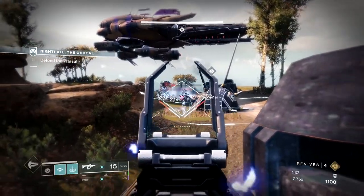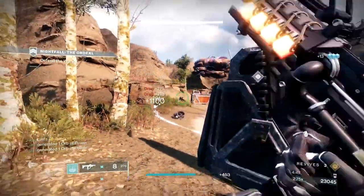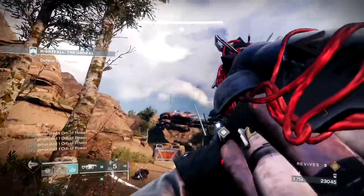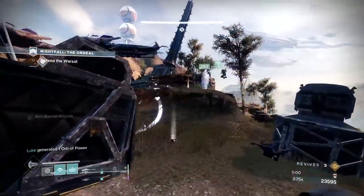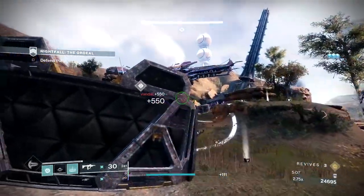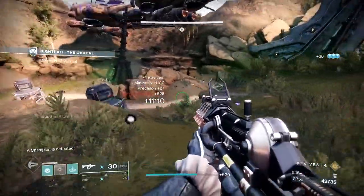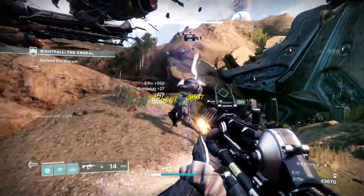At around 32 to 35%, an Overload Champ will spawn — at this point, I think you get the idea on what to do with this idiot. After the champ is dead and all the adds are cleared, you can go to where the first skiff was and have one person jump back into the circle. Get out once you reach the 45% area and watch out for the adds that push up to your right — Titan Barricade works very well here. Take out the turrets on the two skiffs and start clearing the adds. Once you get the circle to around 55%, a Barrier Servitor will spawn. Jump up on the rock to your right, sauce the barrier, continue clearing adds, then get back into the circle.